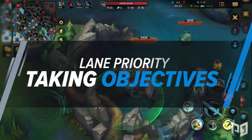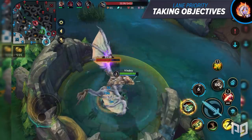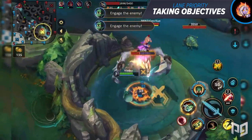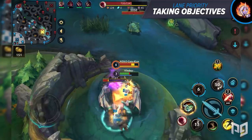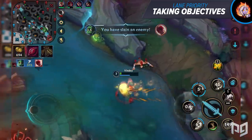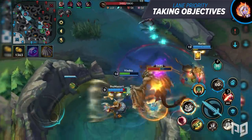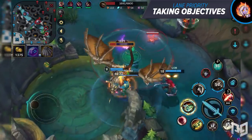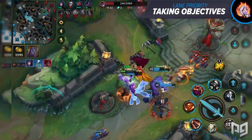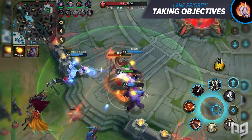Knowing what lane to prioritize usually leads to getting more objectives. The first dragon spawns at exactly four minutes and represents the first major objective both teams want to fight over. Players need to base early enough to buy items if they want to contest it. Keep in mind dragons grant nice complementary buffs but won't win the game for free. As the jungler you must make the call on whether to contest, inform your team, and if you skip it, compensate — for example by taking the opponent's first tower.